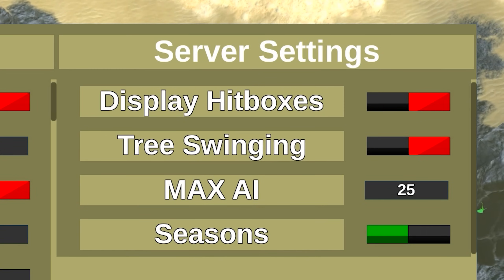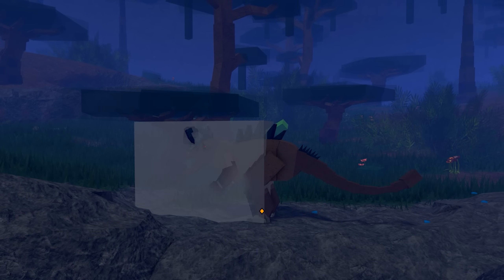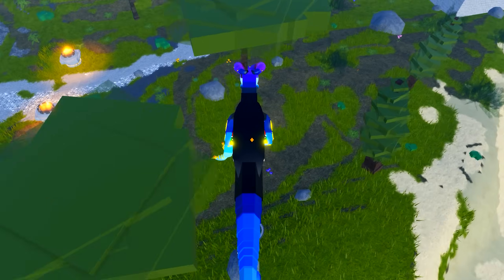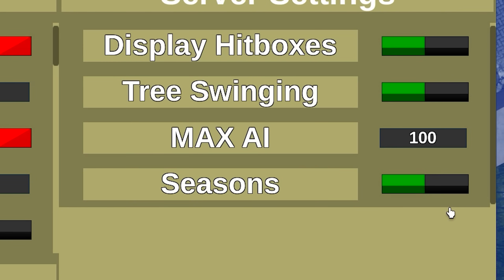Now there are additional settings in VIP servers. You can turn on hitboxes, which makes PvP testing much easier, and you can turn on tree swinging so long-necked sauropods can fling themselves about. You can even change the amount of NPC dinos that spawn in your server. And best of all, you can turn off seasons so you don't have to worry about your trees turning inedible.